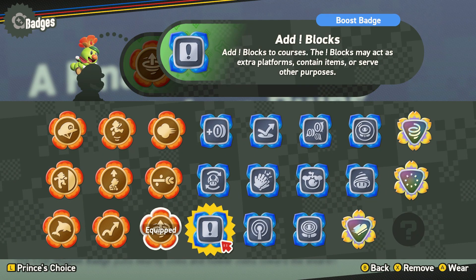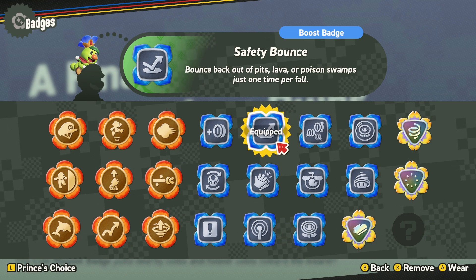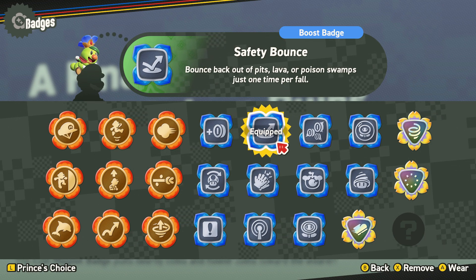So the badge I would definitely recommend for this is the Safety Bounce badge, because there is a poison river — and that's what I like to call it.